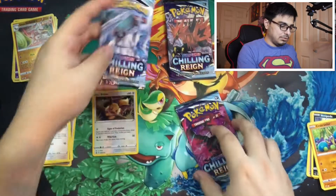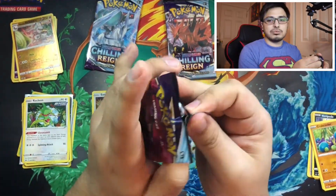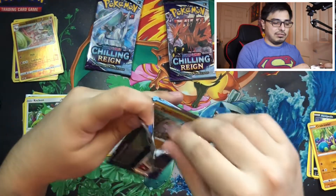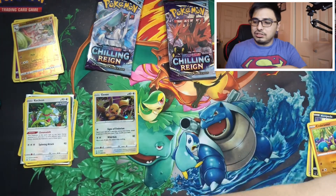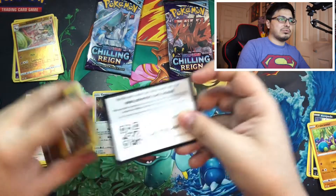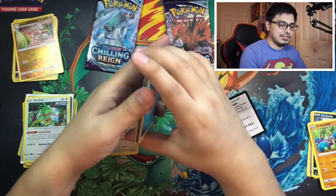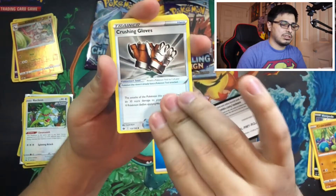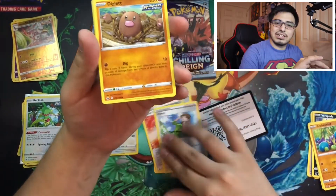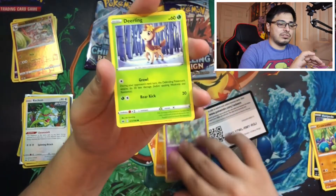So we got a Moltres pack, a Zapdos pack, and this new legendary Pokemon pack — we're gonna leave that for last and open Moltres first. Next time we might do bird battles — whichever pack has the best cards out of the three birds wins. I should have thought of that sooner — that's probably gonna be my next video topic.